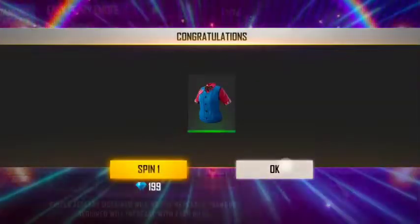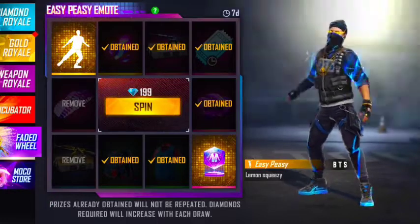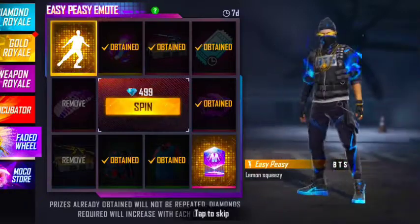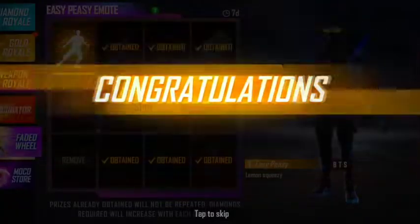We have a power spin and a 3 spin. We have a diamond rail, another diamond rail, a Faded Wheel, a BTS Crystal, and a bundle.